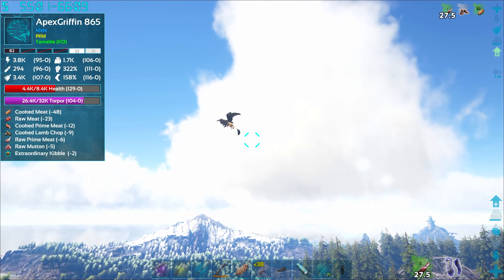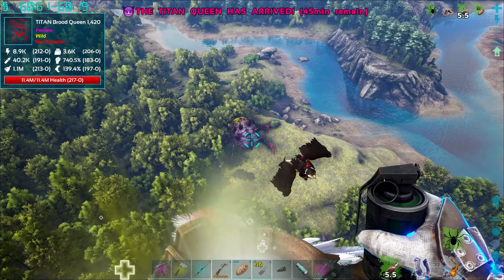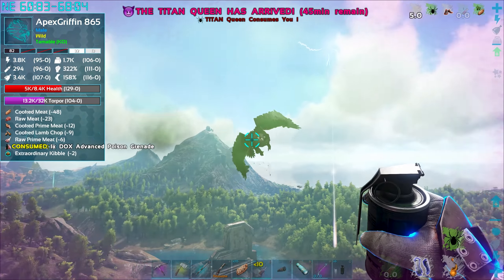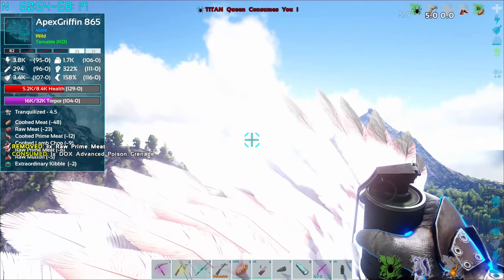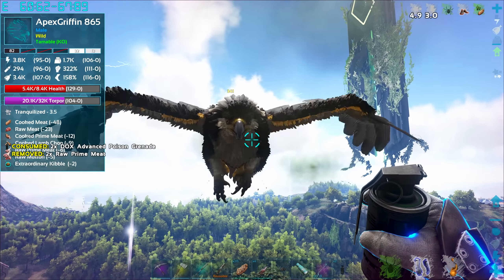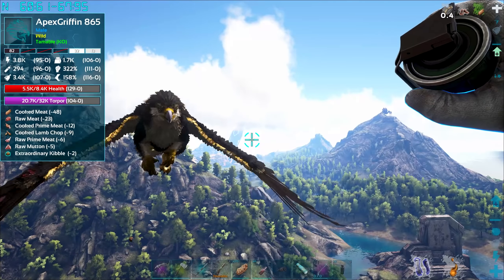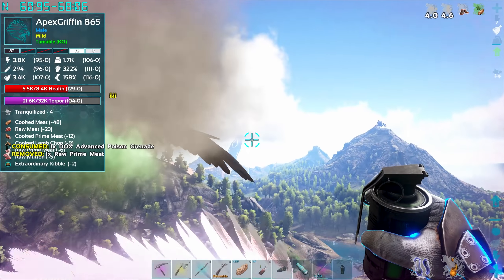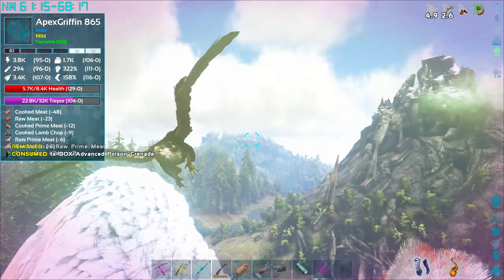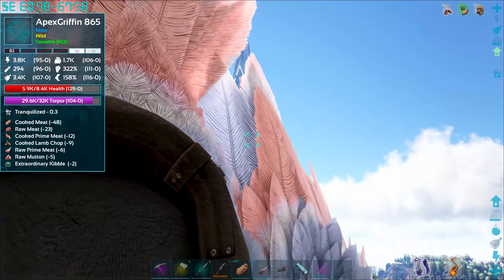Load up the grenades! Now he's running away from me again. Come on, you're not being fun. Is that a third titan brood mother down there? That's getting a little crazy. That was a really dumb idea — I'm trying to knock this thing out with grenades in the sky. Desperate times call for desperate measures. I'm just going to knock my Argy out. I'm gonna pop this one right on me — using myself as bait for this tame.